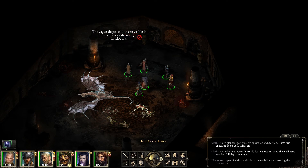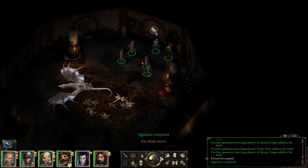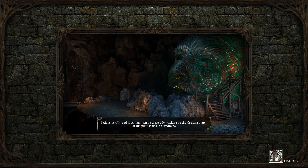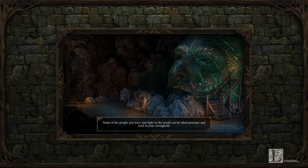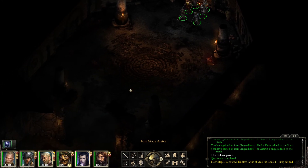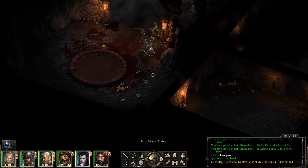The vague shapes of Kith are visible in the coal-black ash coating the brickwork. Where does that lead? Deeper down — we are in level 6. Let's get out of here. Man, that was one exciting combat — a freaking Drake! Holy shit. I really wouldn't have guessed we'd be able to take it down. Utter madness.